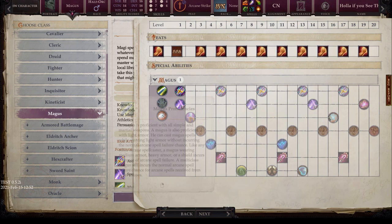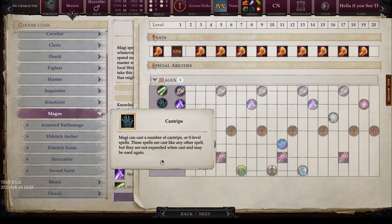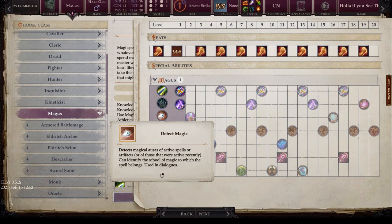Magus is proficient with all simple and martial weapons, as well as light armor. He can cast Magus spells while wearing light armor without incurring the normal arcane spell failure chance. However, wearing medium armor, heavy armor, or a shield incurs a chance for arcane spell failure. A multi-class Magus still incurs normal arcane spell failure chances for arcane spells received from other classes. You also get cantrips — level zero spells that are not expended when cast and may be used again, essentially unlimited spammable spells. You also get Detect Magic, which detects auras of active spells or artifacts and can identify the school of magic. It's also used in dialogue.